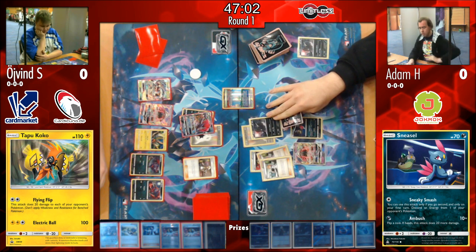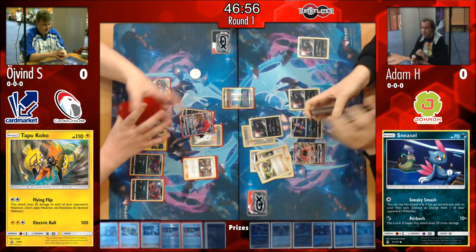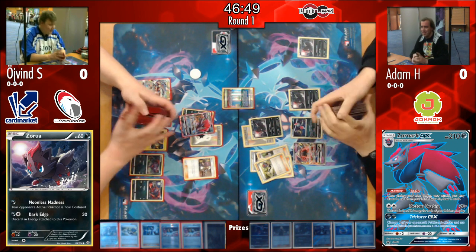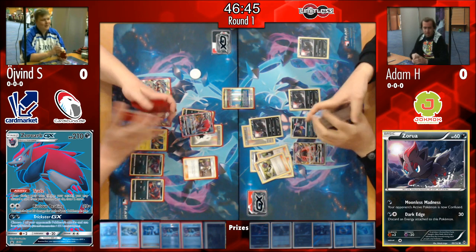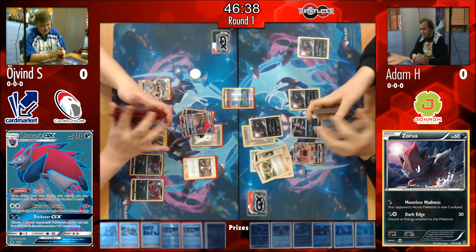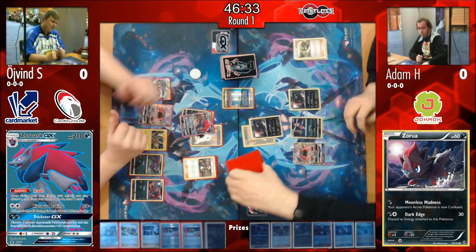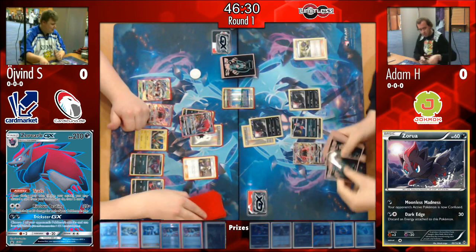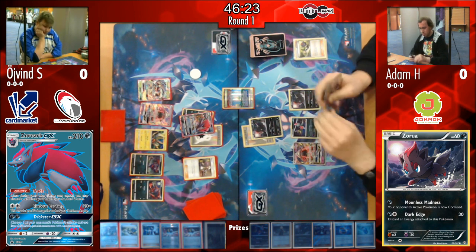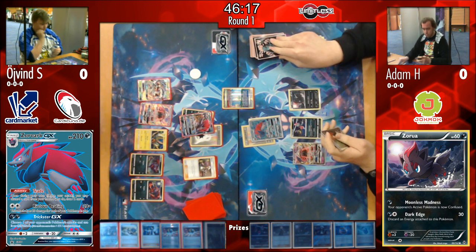Adam attaches a DCE and gets an N, shuffling in. Hopefully he can pick up tempo and find a Zorua to start applying pressure back. You can see him discarding two Brigettes — usually you'd want them early, but since he had lots of Pokémon in his opening hand they weren't needed. Now he finds the Zorua, putting him back at pace to start trading into more important cards.